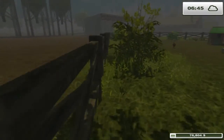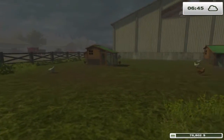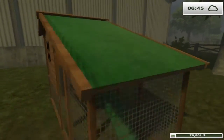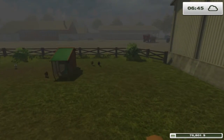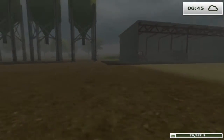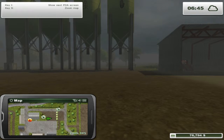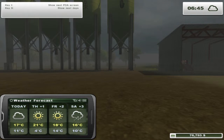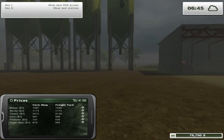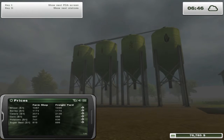What I like to do is take a nice little walk around here just to make sure there are no eggs around the edge. If you press I it comes up with a little map, press it again and it comes up with the weather, how much the farm shop prices are. As you can see there are the prices — they do vary and change throughout the day.